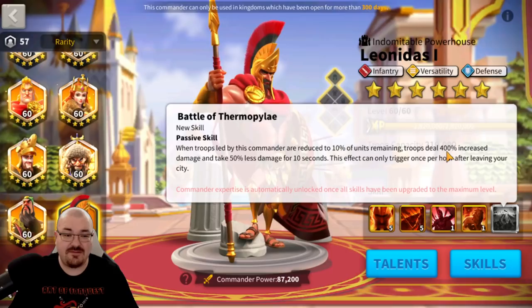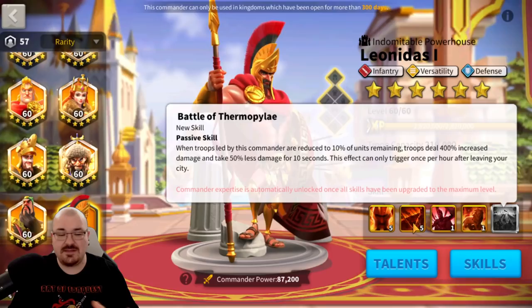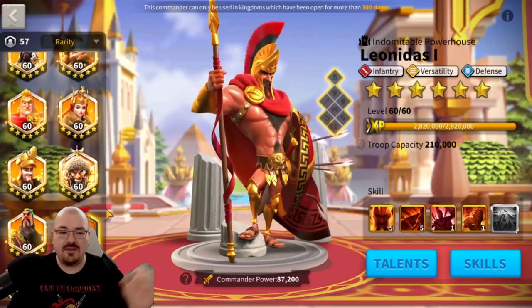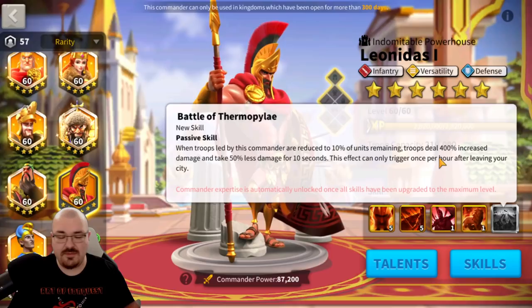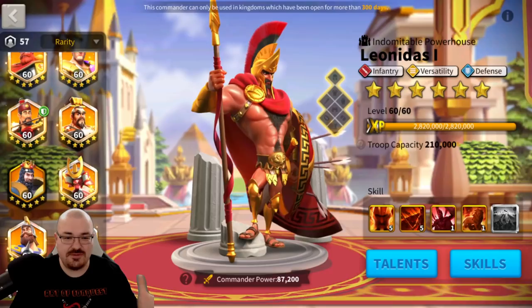On the field battle his expertise might not activate much, but in a rally yes — you feel the difference because the rally's health bar keeps going lower even when it's full, and at some point your march hits 10% health. Some skills still activate even in a rally when the march's health bar is low. I believe Guan Yu and Leonidas might get activated that way — that's why he does so great. His expertise is only for 10 seconds, but you can deal a lot of damage in those 10 seconds.